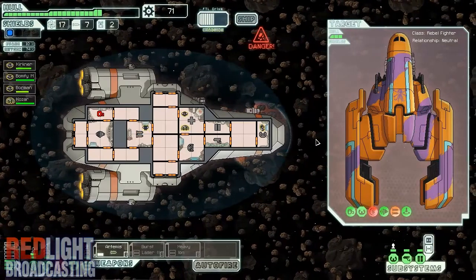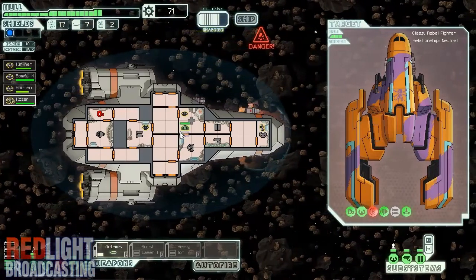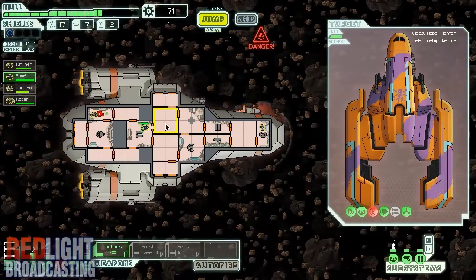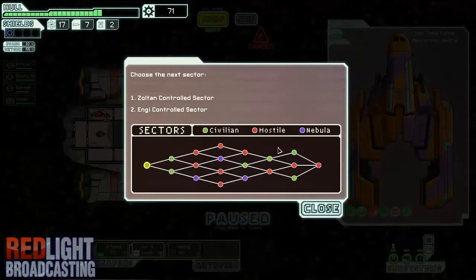I'll just wait for the FTL to charge. I'm running out of oxygen quite quickly because they hit my oxygen system, so I'm going to go and repair that. Right, I'm ready to jump. Next sector — so these are different sectors: Zoltan or Engie are normal sectors where you don't get attacked as much. Hostile sectors are red — basically hostile. Nebulas are dangerous places, as dangerous as hostile sectors but you still don't really want to go into them. The only place I can go is there, so I'll head there. But yeah, that's all I'm going to show you for this part.